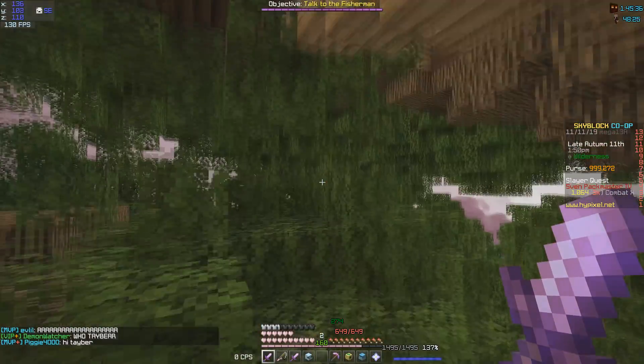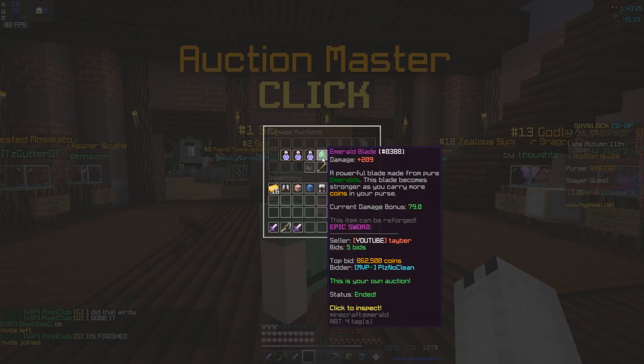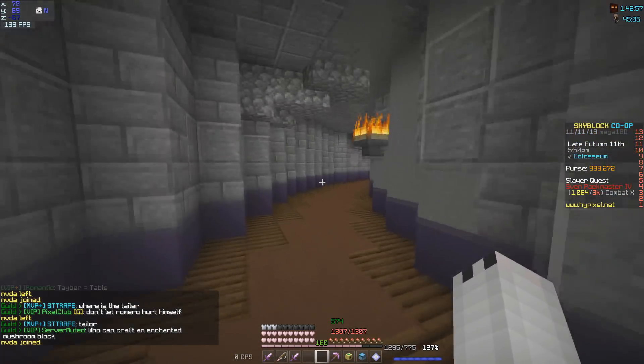For this next part you're going to want to have an Emerald Blade. I'm selling one right now and it sold for 862k, so I'm definitely making profit off this. The next area you'll want to go is all the way over to the Coliseum.